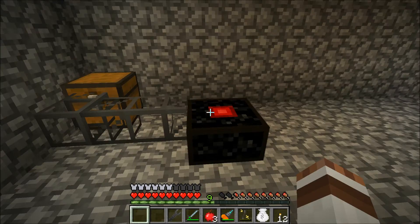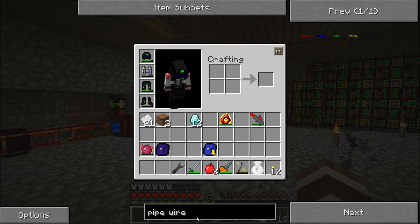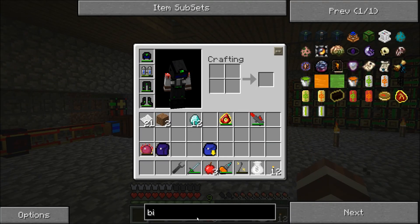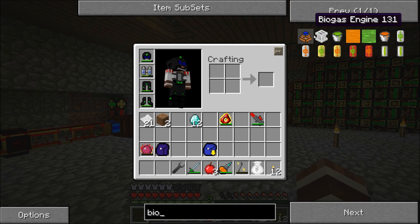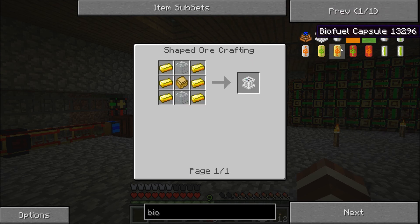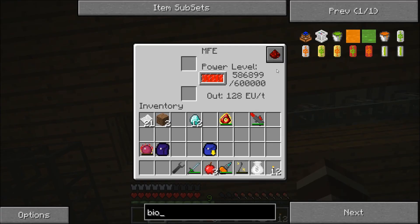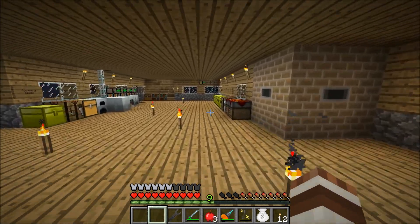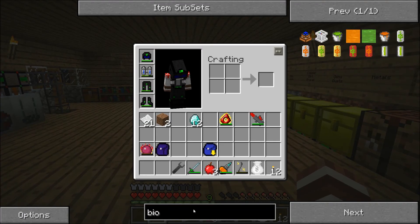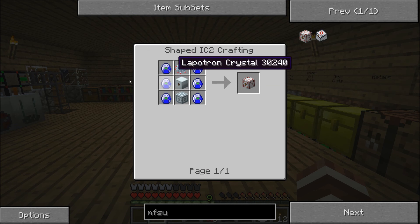I wanted to show you guys this — that's how it works, and now we need power. There are a couple of ways to get power, and one of those ways is biomass — to use biomass engines and a biomass generator. I should look into this a bit more. For today's episode, I'd like to get more power going. As you can see, the MFE unit only stores 600,000 EU, and I want to upgrade this to an MFSU which stores like 10 million EU. That's kind of great — super cool.